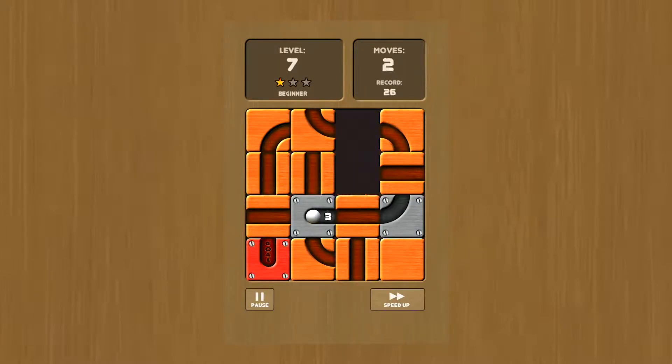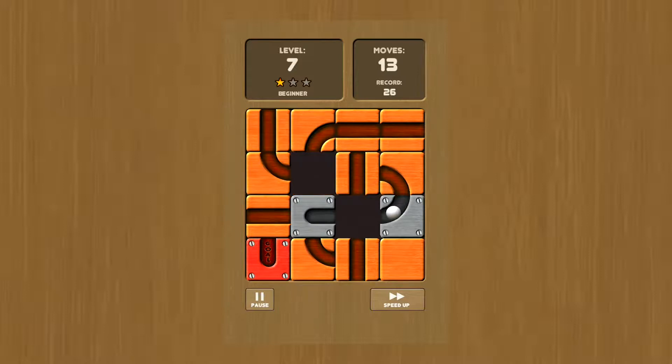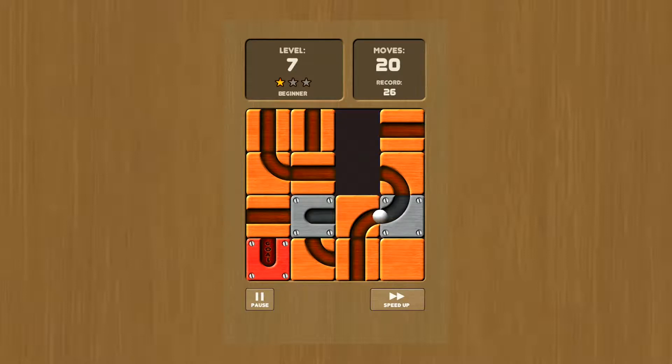Now, something else you can do — let's try this level. When the ball is moving and it's on a piece, for example on a piece there, you can move the piece. So I can move it there, wait for it to go down, and put it there. Now, what use was that? I have no idea. And I'm a bit stuffed. Oh no. I'm fine. No, I'm not fine.